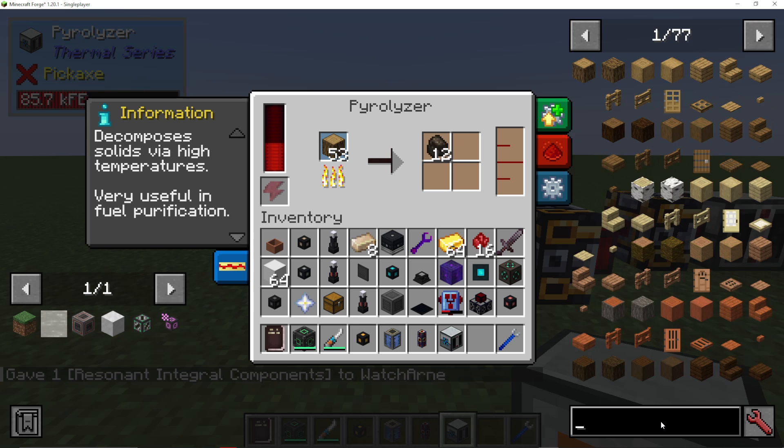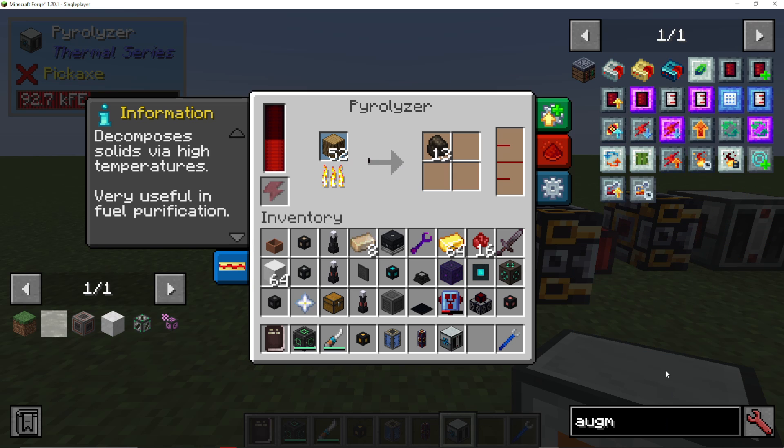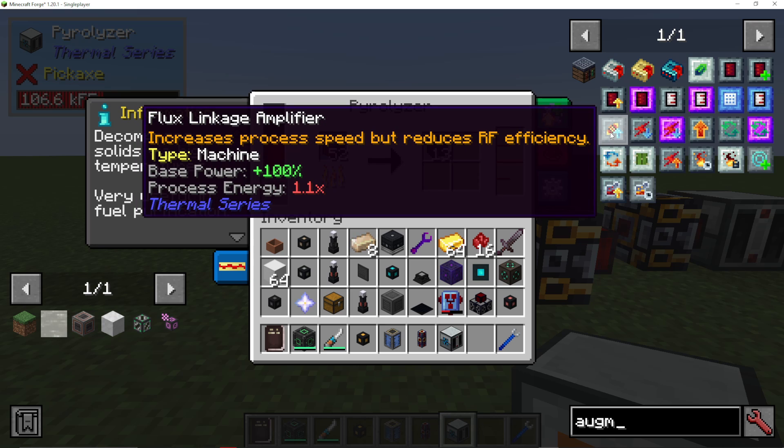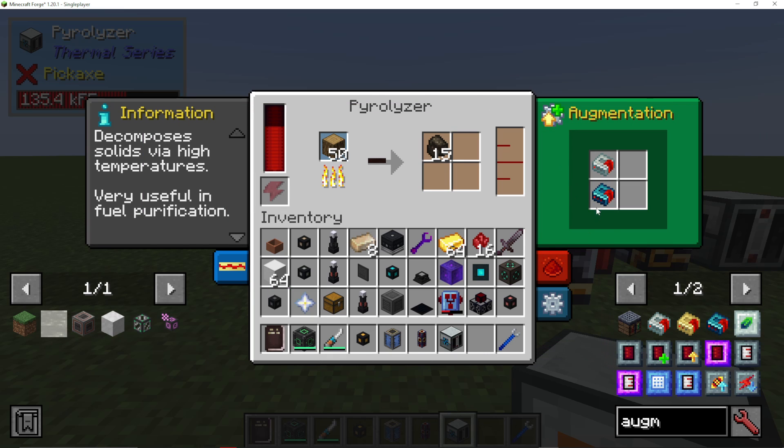One other thing you can actually do is type into your search bar 'augment.' There are some augmentation items you can use here too. For example, a flux linkage amplifier increases the process speed but reduces your efficiency of energy. So I can go in here and pop two of those in as well, and it will make it go even faster, but it is going to use more energy.